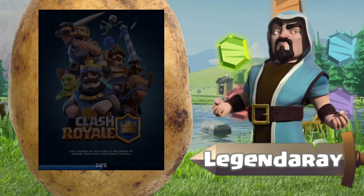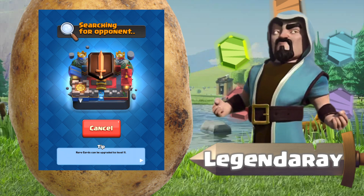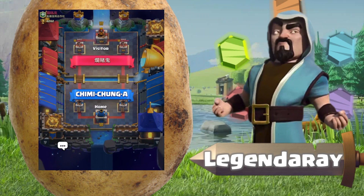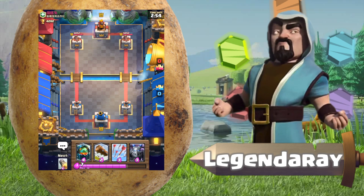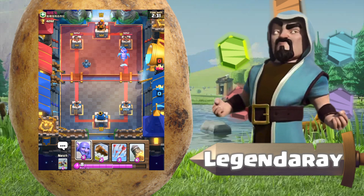Moving on to the next battle — we're gonna be playing a Chinese player. I can't read the characters in his name. Oh, he has an RG — hey, what's up with Asian players and all the giants, dude? Anyways, let's just prepare — he's gonna counter that with an ice spirit, which is actually a very good counter.